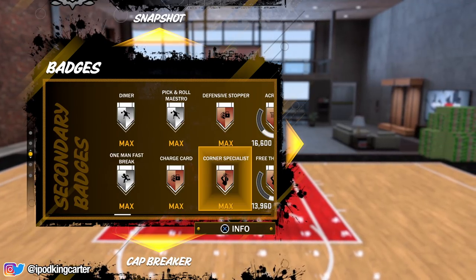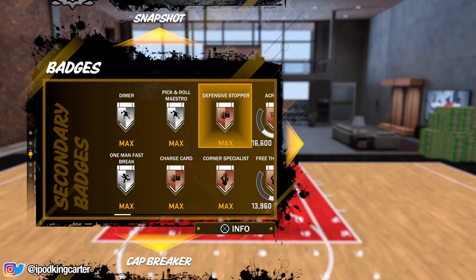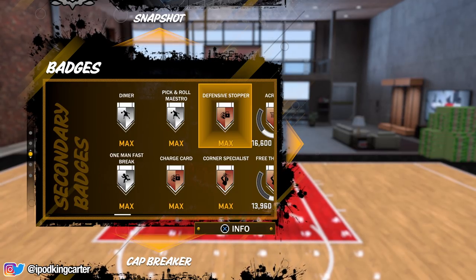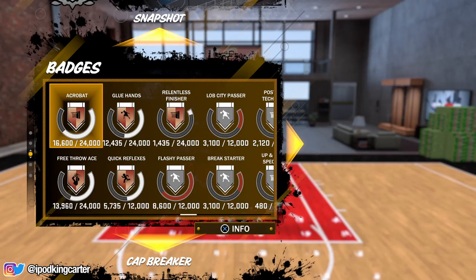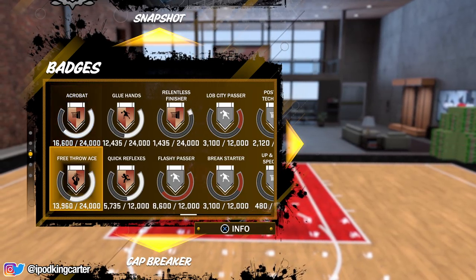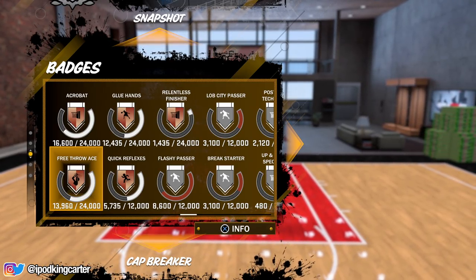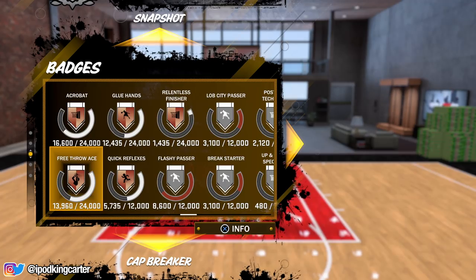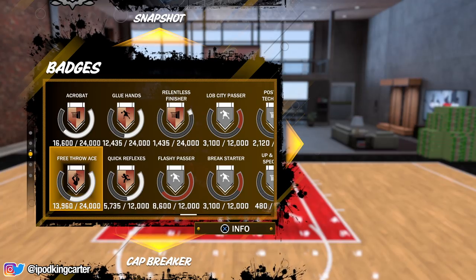Defensive stopper is one of those badges I'm really proud of because it took a long time to get this badge in 2K17, and the fact that I have it now with the game just coming out — I'm really happy about that. Acrobat I definitely need some work on, doing euro steps. Free throw ace — do NOT work on this badge at the team practice facility, it is a waste of time. Go to the rack, get a full head of steam, and try to get fouled — that's the quickest way to upgrade this badge.